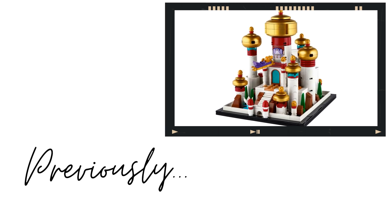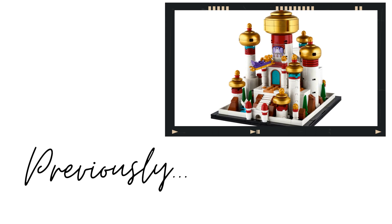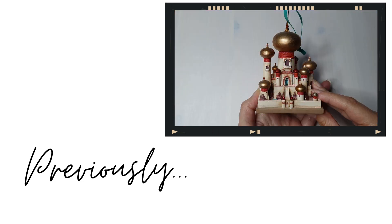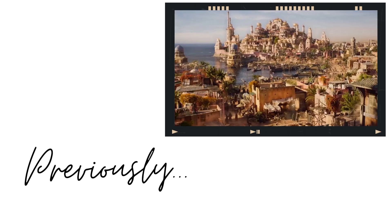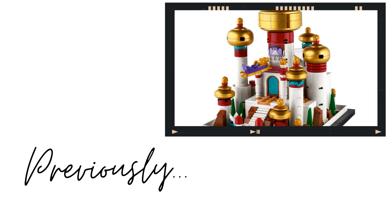In what Mandela Effect of a universe is the Palace of Agrabah white? Agrabah Palace in the Aladdin animated movie: tan. Agrabah Palace in official Disney merchandise: tan. Agrabah Palace mocks: tan. Agrabah Palace in the live action movie: tan. But why is the Lego version white?